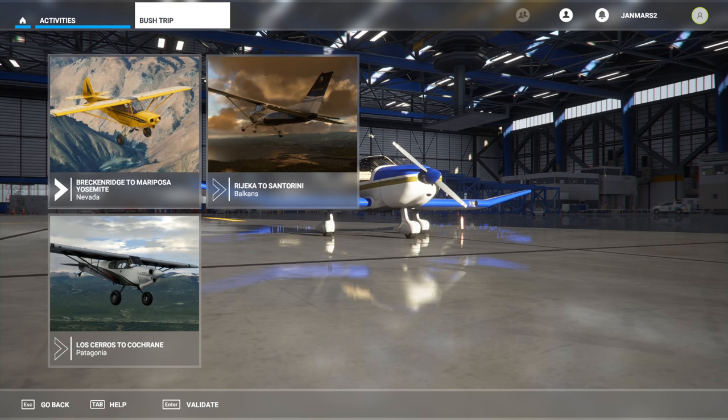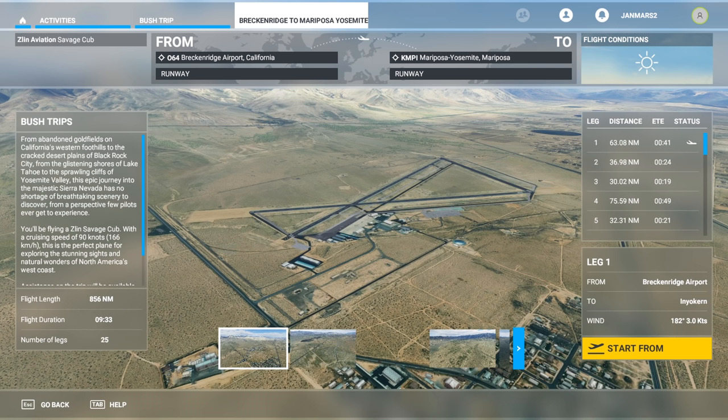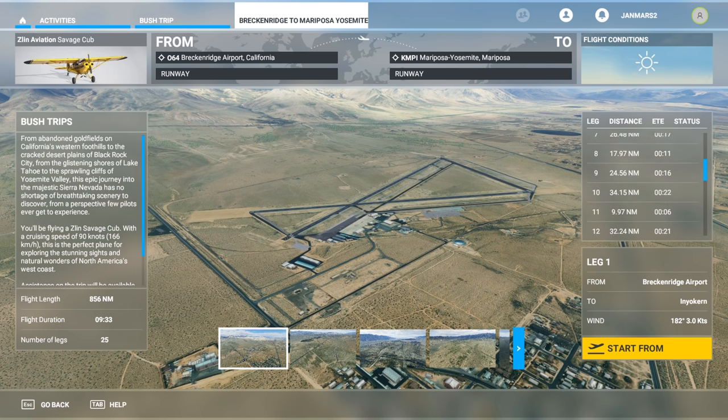Beyond the landing challenges and the flight training, we have bush trips, and this is where you're likely to be spending a huge amount of time. Each bush trip takes multiple hours to complete — this flight duration is 9.3 hours. It can be completed in sections; there are 25 legs to this particular bush trip. Each comes with a really nice description telling you what to expect and describing the different legs of the journey, and we can see each leg and how long it will take.